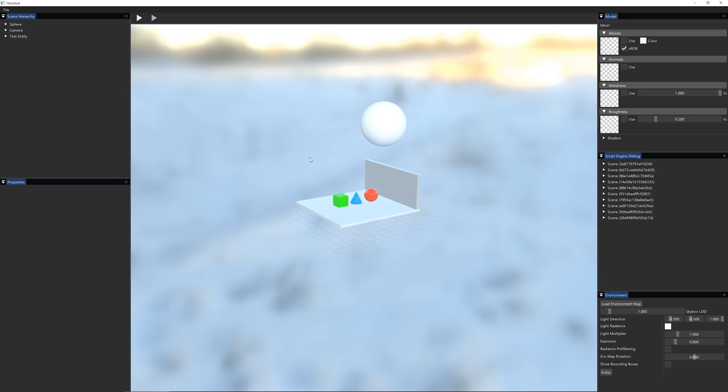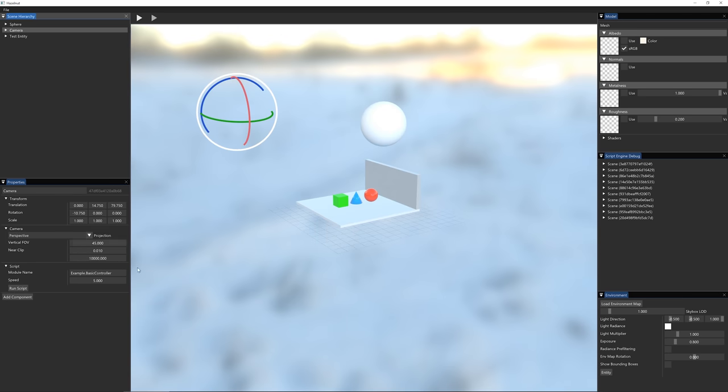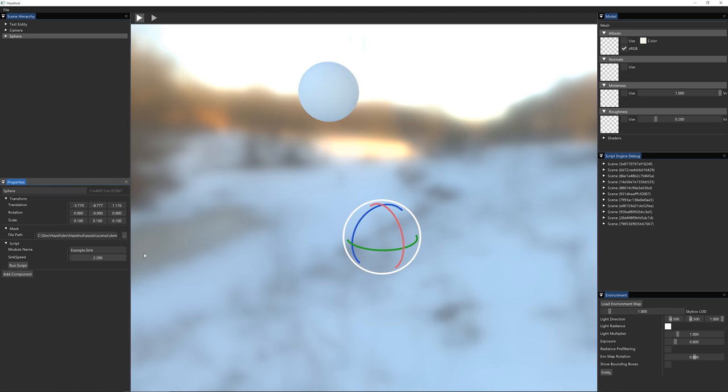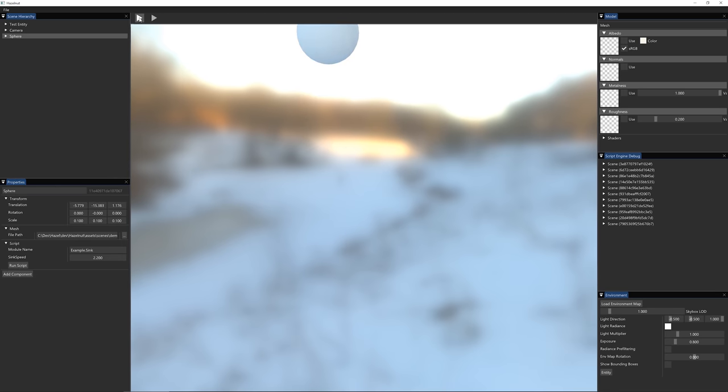You can see we now have that sinking behavior for the sphere. I can click on the sphere while it's running and change this to a negative value, and it will float upwards. If I hit stop, everything resets. Back in the camera, I could also change this to use the Sink script — and now the camera will just sink at the same speed as the sphere, which might be something you'd want to change. I'm really excited about all these changes because, as you can see, you can start piecing together a dynamic interactive scene inside Hazel, which is super cool. As hard as it is working on this stuff, it's really rewarding when things start to work. It's very motivating.